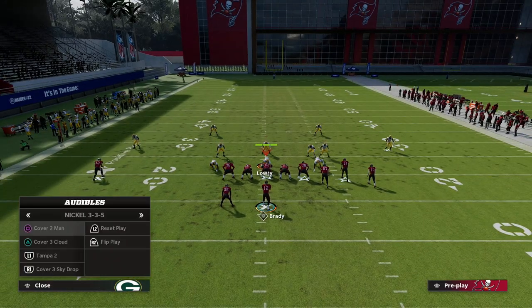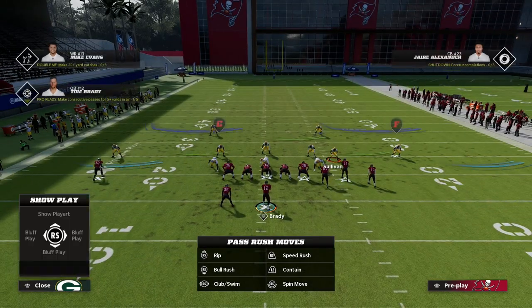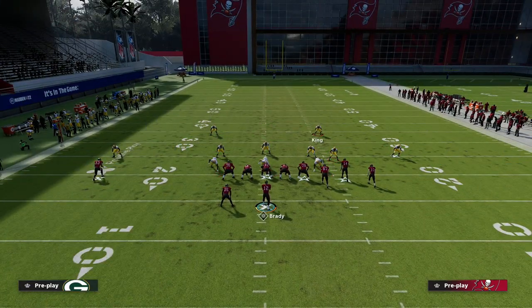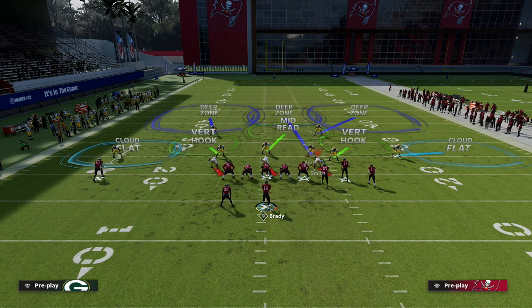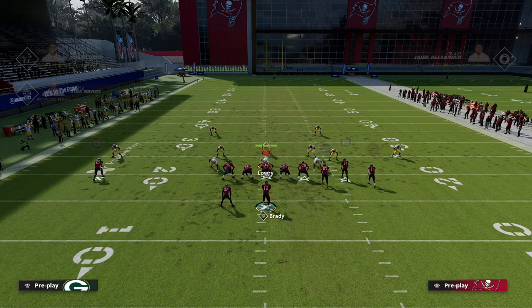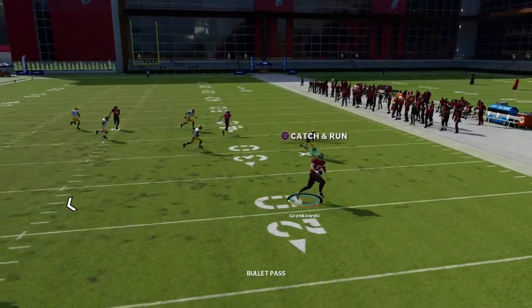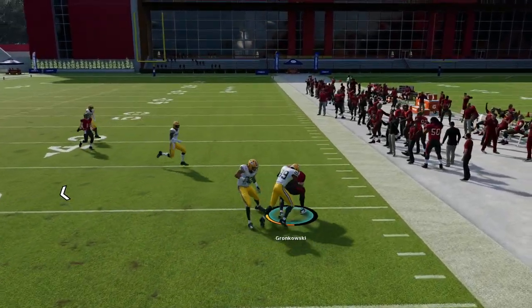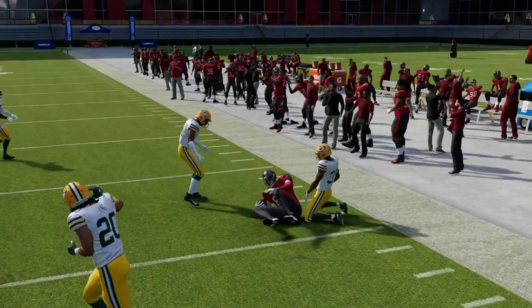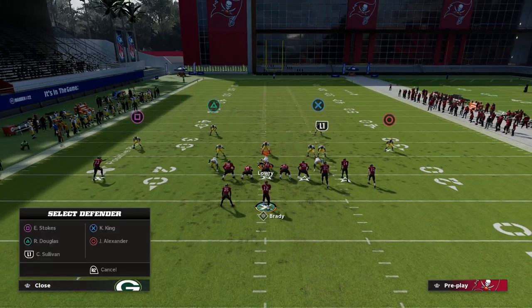I'm going to go to Tampa 2 and run this play. I'll put this guy in a vertical hook, this guy in a third — kind of a standard drop-eight coverage defense. What you'll notice is on the right side of the screen, because there's no hard flat, I can throw this route to the tight end, truck upfield, and get pretty decent yardage.